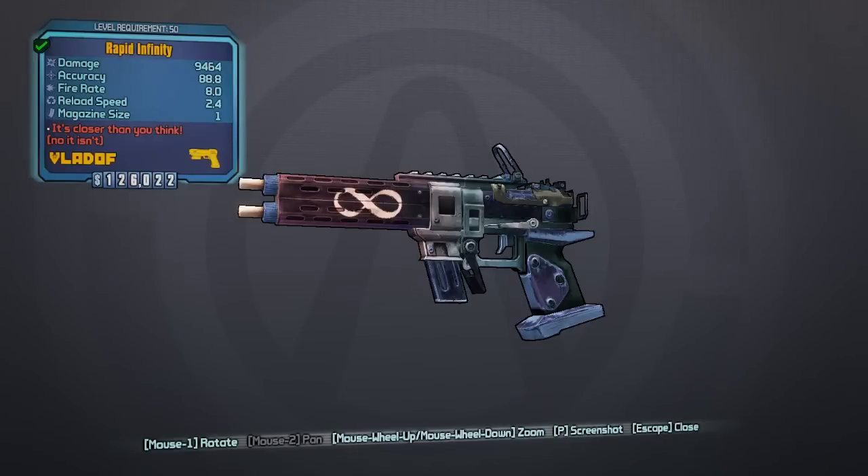What is going on fellow Vault Hunters, it's CraftPixel and today I bring you yet another tutorial on how to get a legendary gun in Borderlands 2. Today we are doing the Infinity Pistol, so without further ado, let's dive into the tutorial.